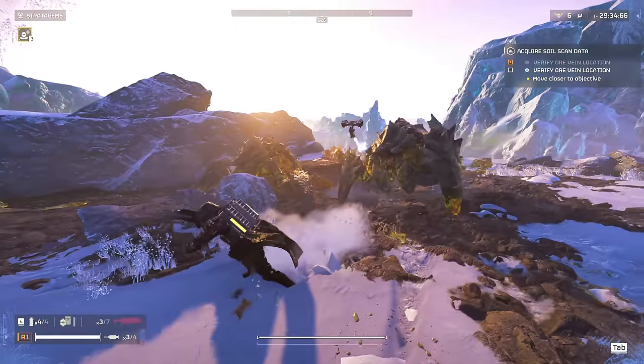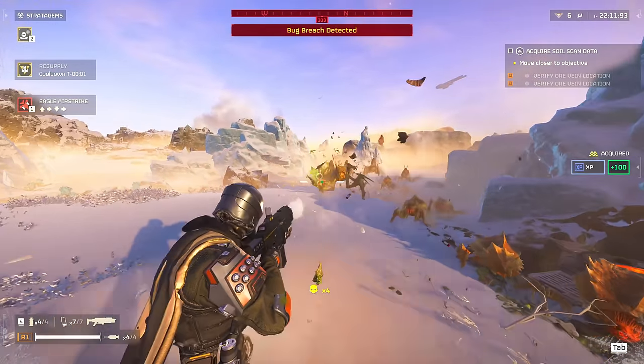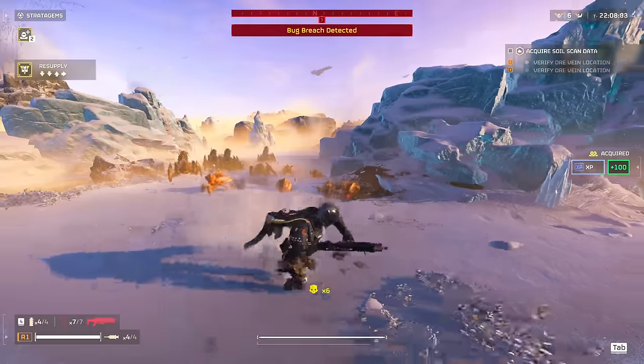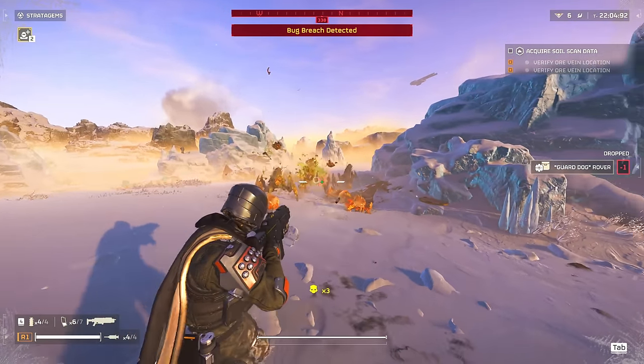The weapon we're looking at here is the SG-225 Breaker Shotgun and you can get this at page 4 on the very first war bond, the Helldivers Mobilize war bond, and it'll cost you — if I remember correctly — 20 medals.